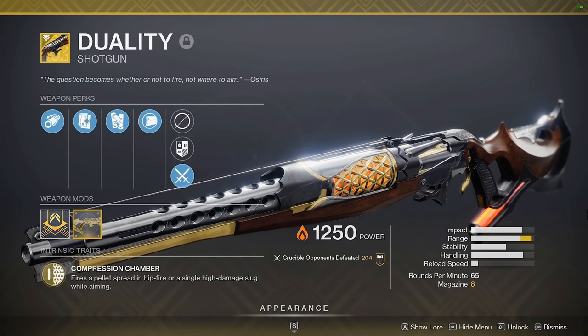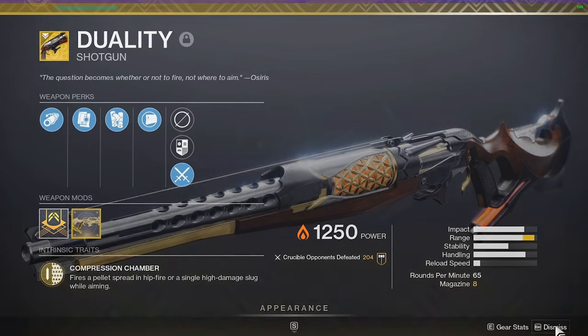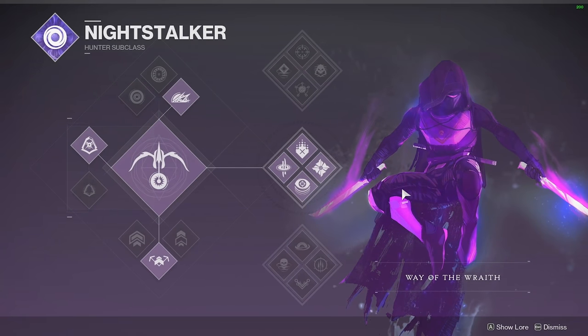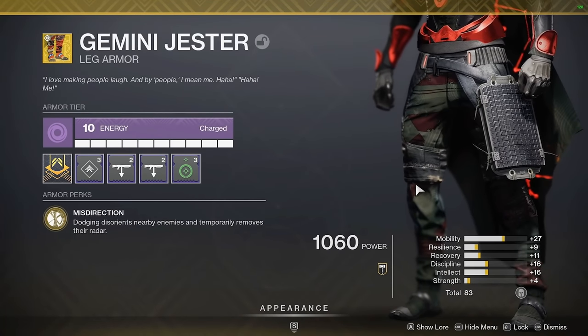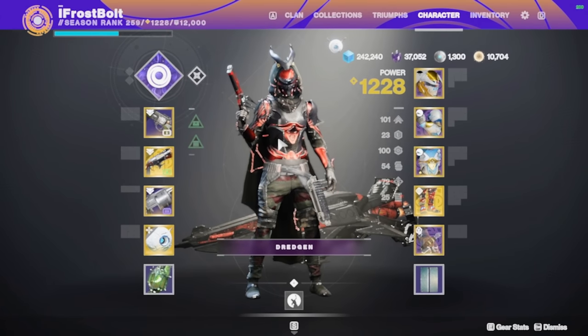The only downside that keeps this weapon from being a personal favorite is that it doesn't have Icarus Grip — I love being airborne with shotguns and this one keeps me grounded. The catalyst gives a nice boost to range, and we can make orbs. Steady Hand is my primary perk of choice with Quick Draw and Wellspring. The rest of the name comes from the subclass perk Flawless Execution: while crouched, precision kills grant invisibility and truesight. This combines with the slug shotgun really well. My exotic of choice is Gemini Jesters to disorient enemies and make my movement harder to predict.